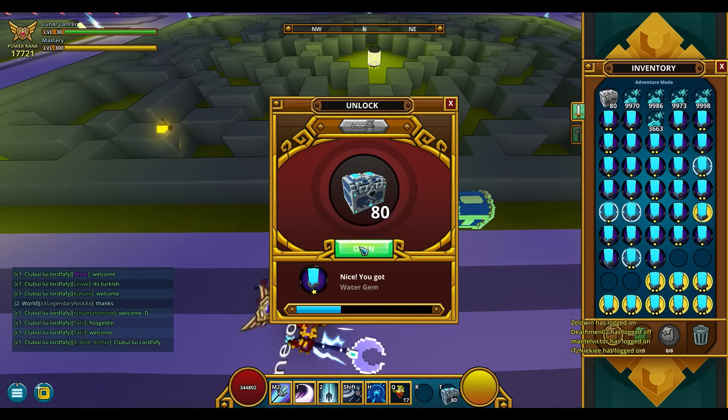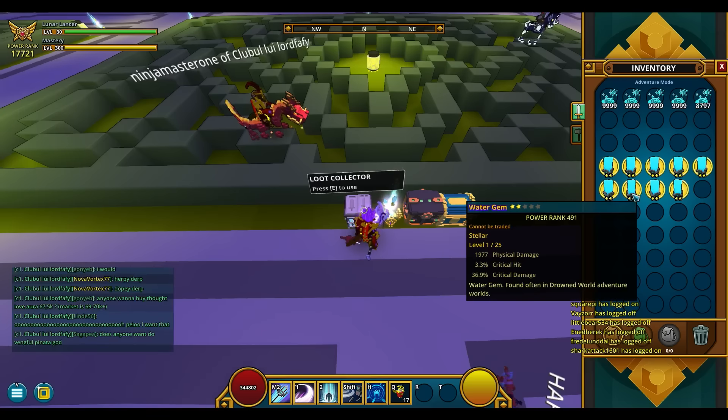All right, after opening 1,000 boxes, here's how my inventory looks like. Almost 49,000 water dust and 9 two-starred stellar gems. If you're curious about the gems I got here, they're sorted from lowest to highest Power Rank right now.